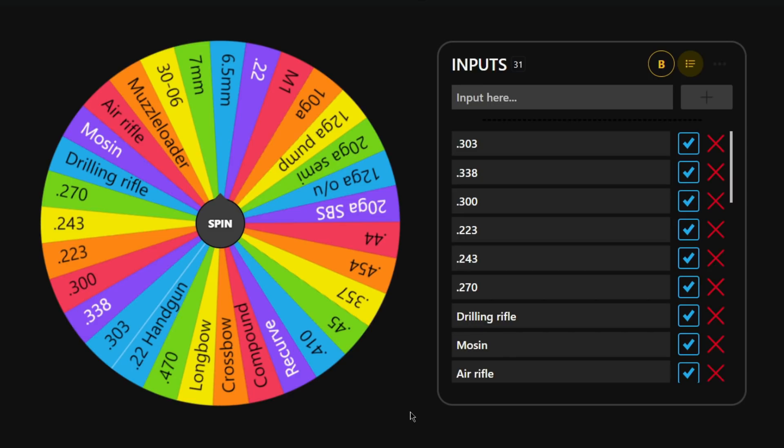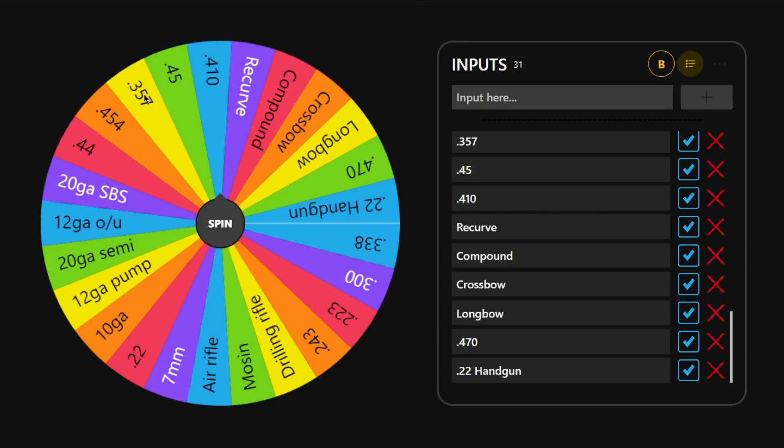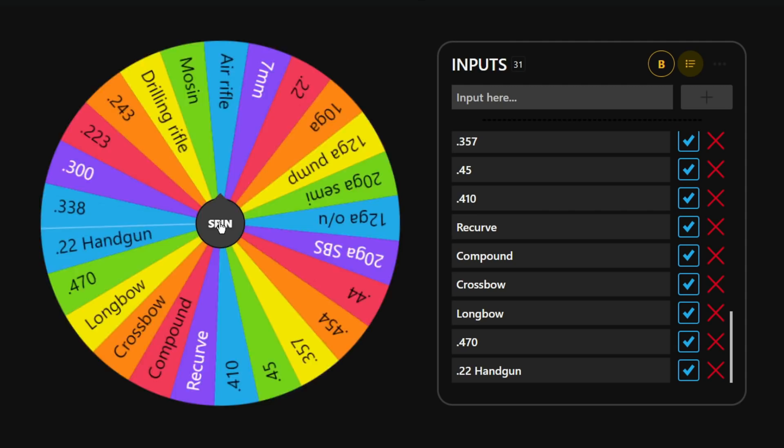We need to spin for a class one to three and also a class nine weapon. We now only have weapons that can go to class nine and weapons that go down to class one, two and three. I'm hoping we don't get stuck with just a bow this time since multiplayer is not the most forgiving for bow hunting.